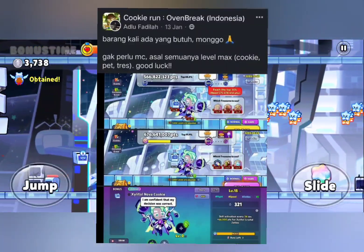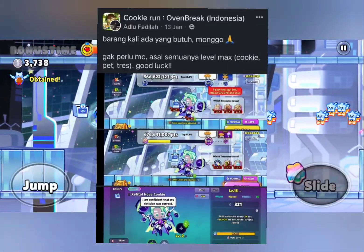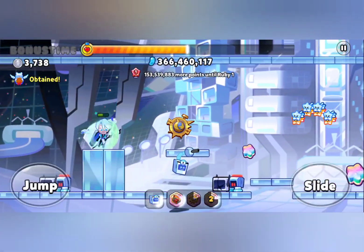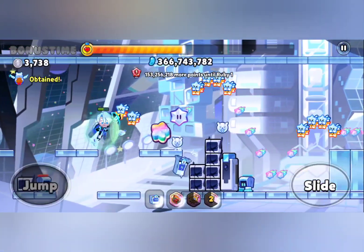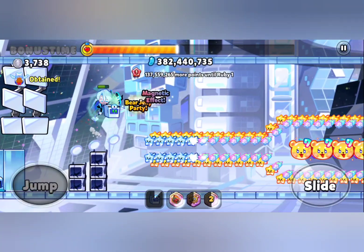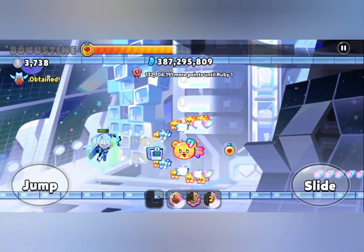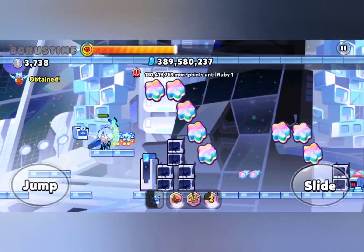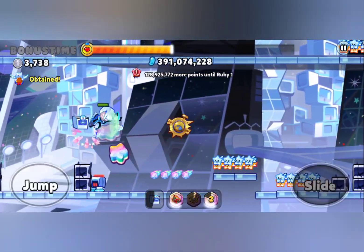Shout out to this guy from the Cookie Run Oven Break Indonesian community for providing this strategy, because if it wasn't for him this video would not have existed in the first place. So it's time to talk about the actual trial itself — this cookie's trial takes place on the planet of Xylitol Nova and he is the leader of the planet.